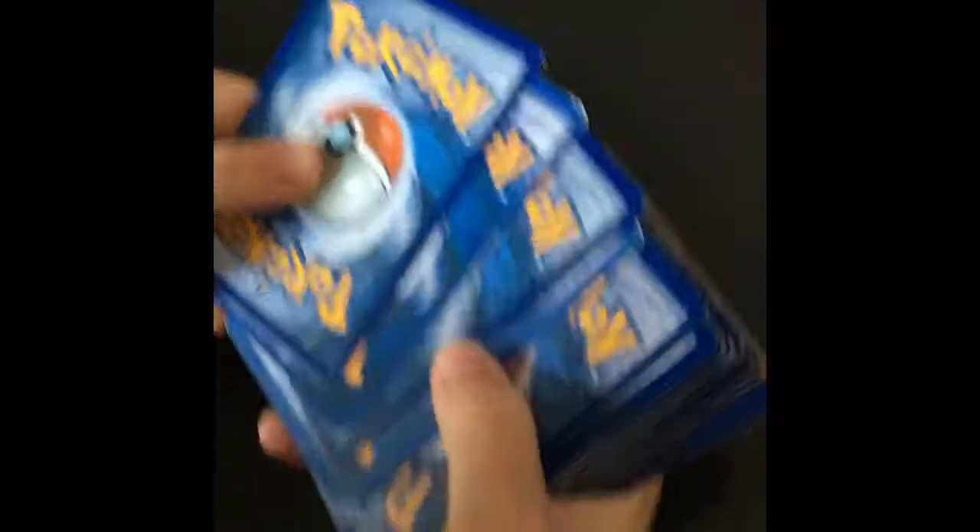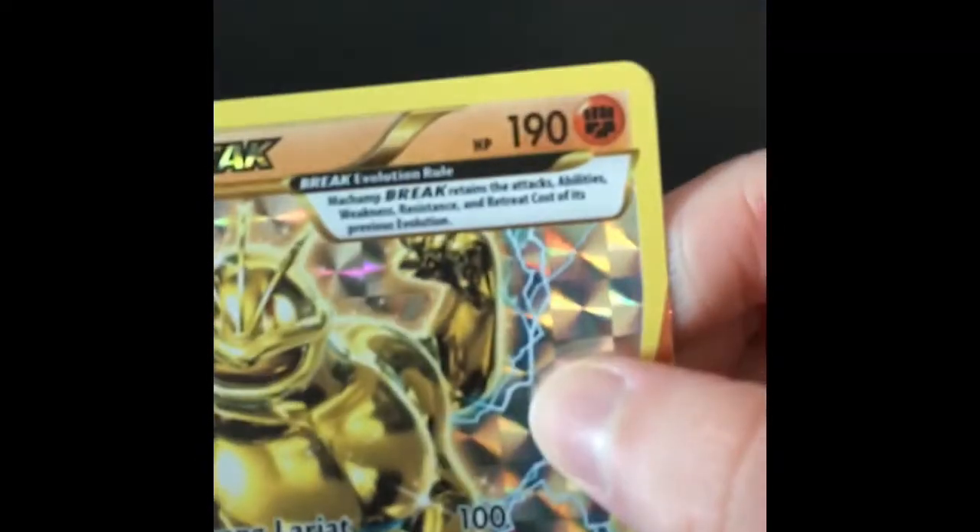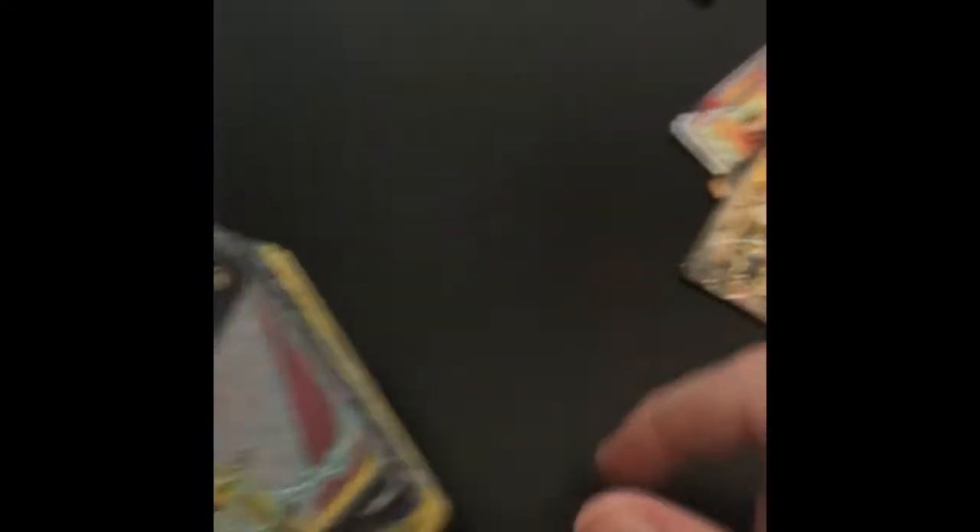They look really good. Mega Venusaur EX — oh, that's a nice start. Lycanroc GX — amazing. Machamp Break — whoa, look at this, 190 health. That would be better than the Machamp EX I've seen in my life. Charizard EX — not a bad start. Embore EX — not a bad one. Machamp EX. See, the Break was actually better in health. And Kingdra EX — that's a pretty cool one.